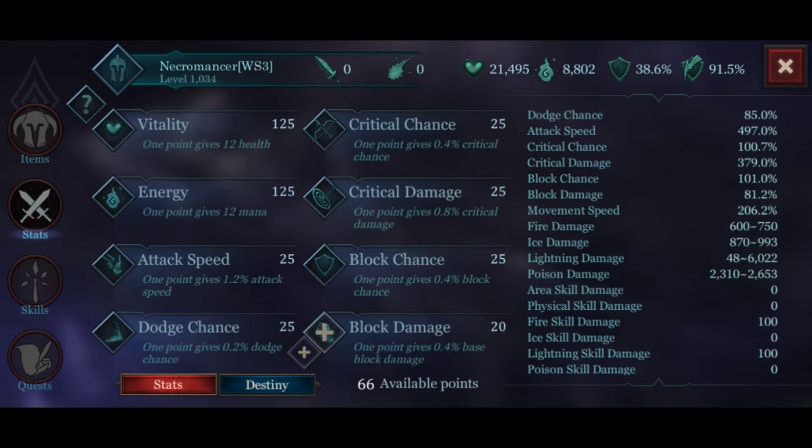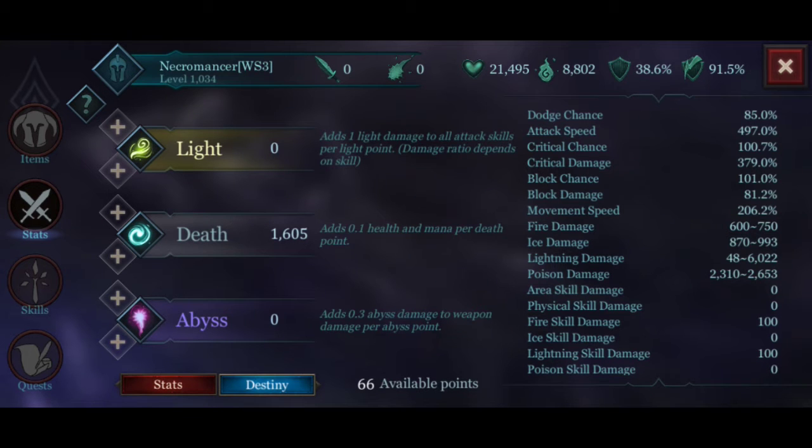Starting with my stats: vitality 125 points, energy 125 points, attack speed 25 points, dodge chance 25 points, critical chance 25 points, critical damage 25 points, block chance 25 points, and block damage 20 points. On the destiny we have a depth of 1605 to 1671 points.